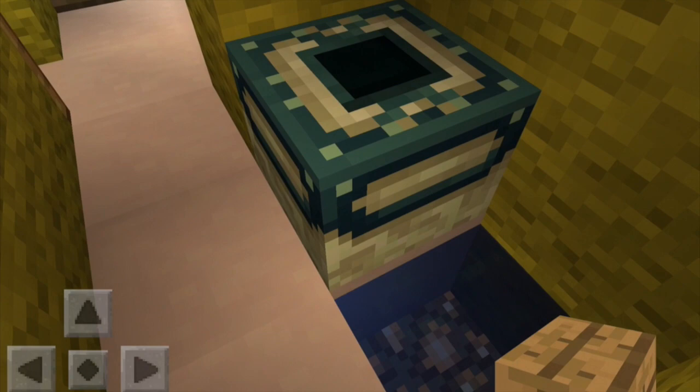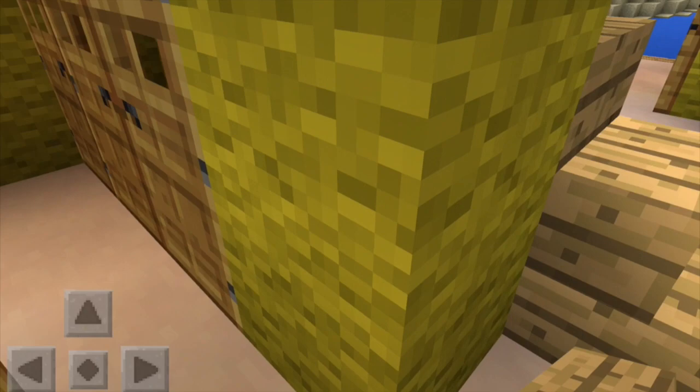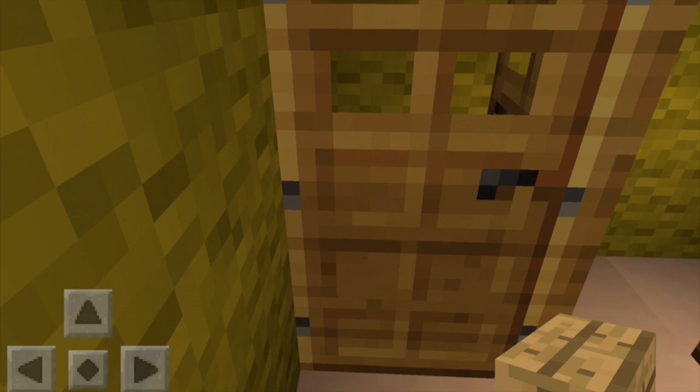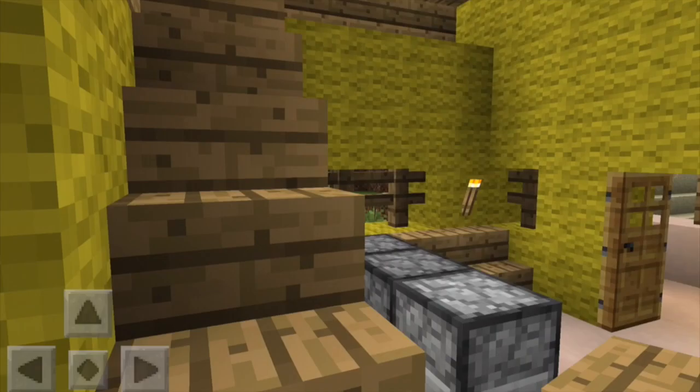And in here is the bedroom. Windows out the back — what can you see out there? You can see the countryside. Here's the bed, and there are these big wardrobes. I can't really put anything in there but I think it looks nice. And we've got everything covered up. Then let's go upstairs.